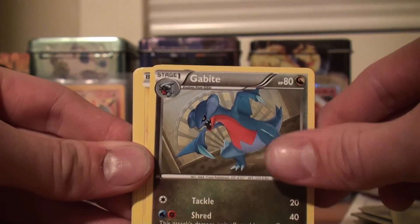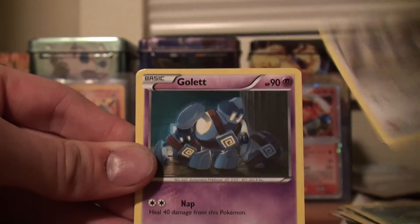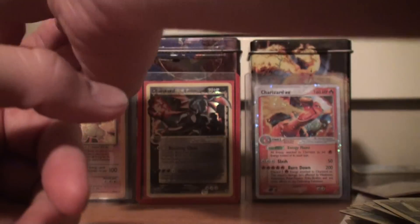So we have Skiploom, Gabite, Emolga, Mareep, Golett, Electric — nice — Meloetta Rare Reverse, and a Houndoom Rare. Cool. Keeping going strong. Looks like maybe they have something decent in this pack. Maybe that's Secret Rare Rayquaza. Maybe.